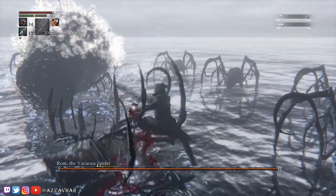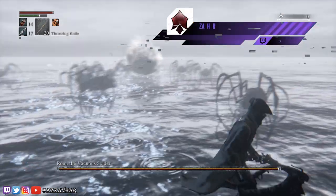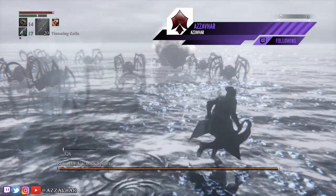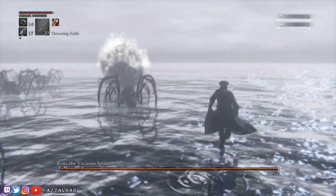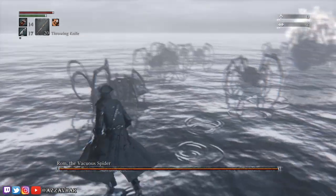The first thing we're going to do is take out all the spiders. Usually the best place to attack the spiders is on their side — hit them two times on the side to take them out. Be careful if you're in front of or behind a spider because their attacks can happen pretty quick and they're very powerful. Keep your eyes on the spiders and attack from the sides.